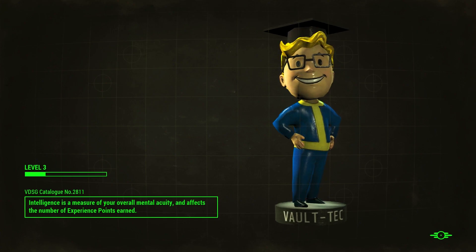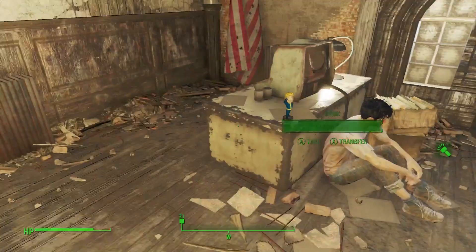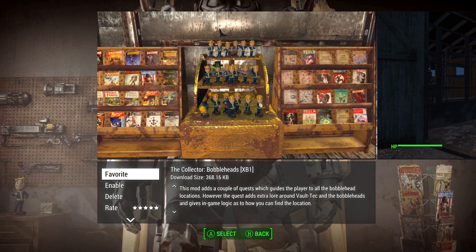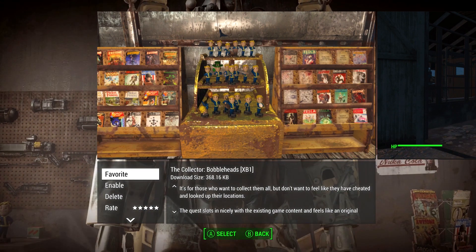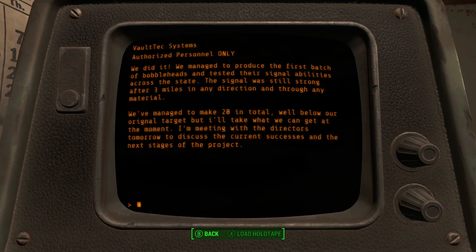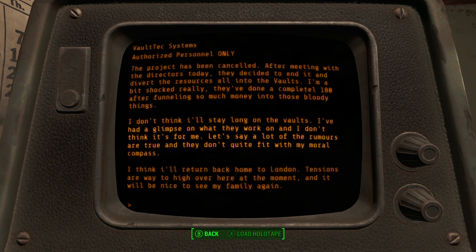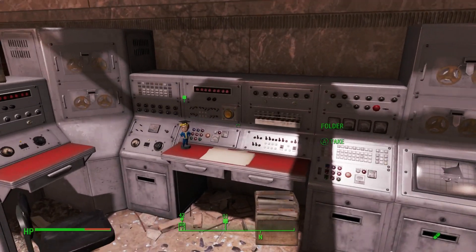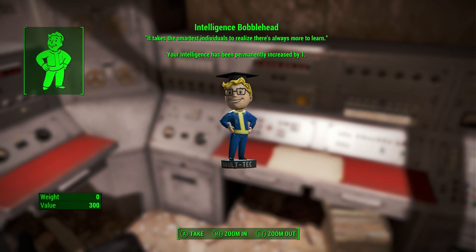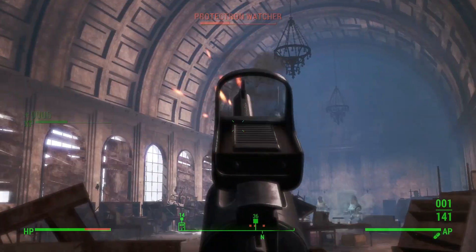Fallout 4's bobbleheads are super useful as they grant you permanent stat bonuses, but they're scattered all over the map and hard to find unless you go online and look at a guide. Well, the Collector's Series Bobbleheads mod changes that by adding a bobblehead quest to your quest log that asks you to head to the Vault-Tec Regional Headquarters in downtown Boston. Here you'll find some new fan-written lore that explains a bit more about the bobbleheads' backstory and reveals that they're now fitted with tracking chips, allowing you to track them down more easily. It's a small touch, but it makes a big difference towards making bobblehead hunting feel like more than a random fetch quest.